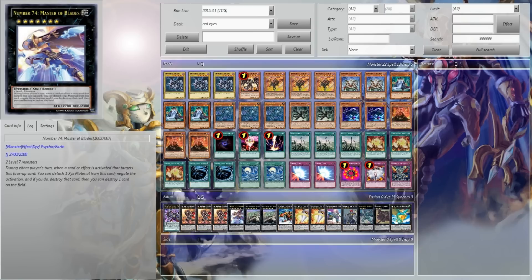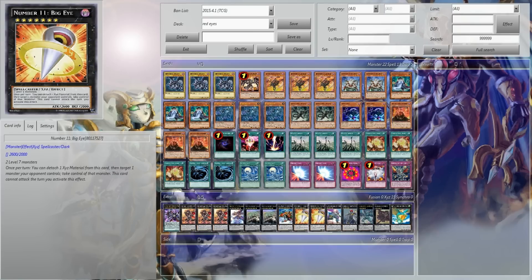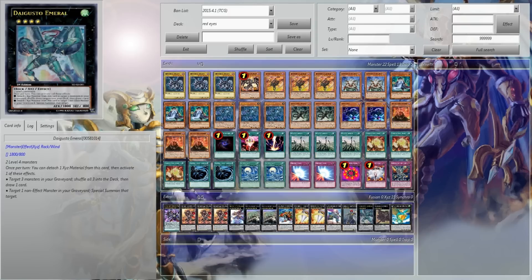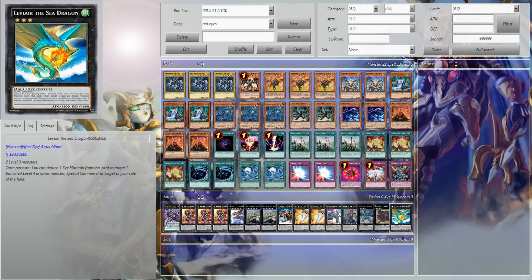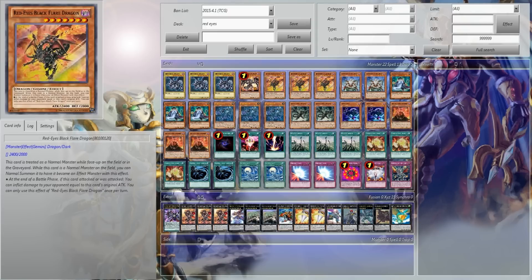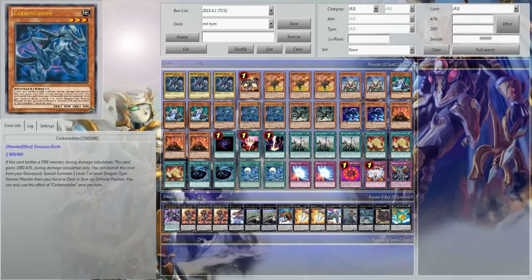1 Number 74: Master of Blades — very underrated Rank 7. 2 Dragosakcs, 1 Gaia Dragon the Thunder Charger, 2 Big Eye, 1 Castel, 1 Evilswarm Exciton Knight, 1 Gagaga Cowboy, 1 Leviair the Sea Dragon. I like Leviair just for the off chance — I could bring a banished monster back and utilize that whole play again, because Black Stone of Legend allows me to put it back. Then if I have Leviair and this happens alongside Mirror Force, I can use Kidmodo Dragon again.